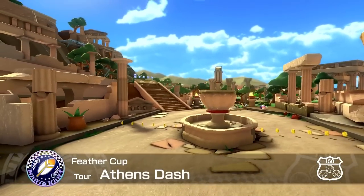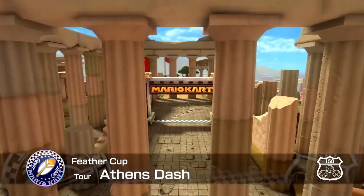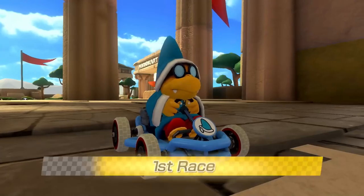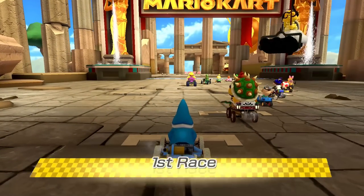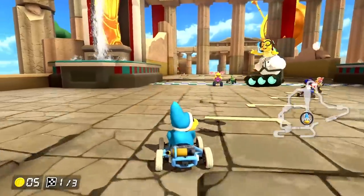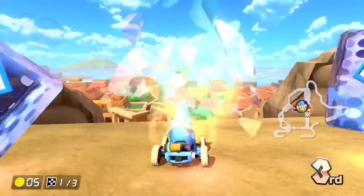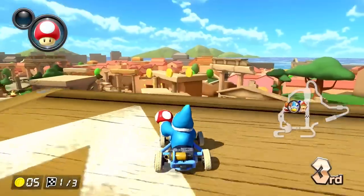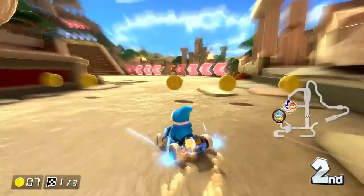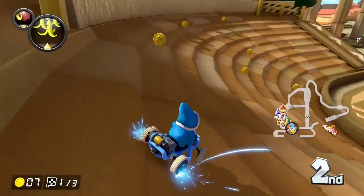We're starting with the Feather Cup in Athens Dash, which is from Mario Kart Tour — another real-life city-based course. This one is so cool. I love the details; I haven't even seen this one in Mario Kart Tour before, but it definitely has a different vibe than the other city courses because it's more of an ancient city. We've got these giant golden statues here and everybody cheering from the side. Look at the view from up here — this is amazing.